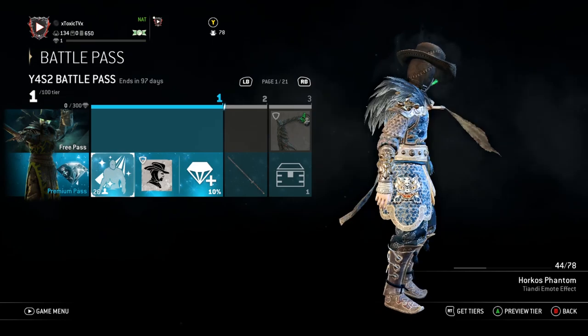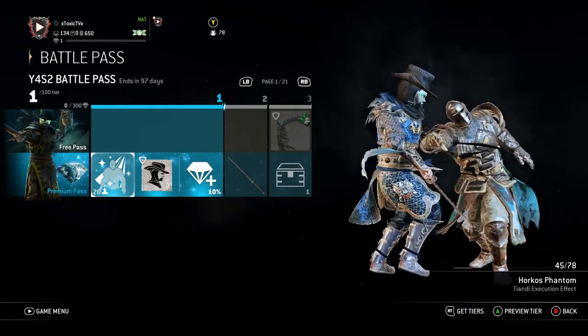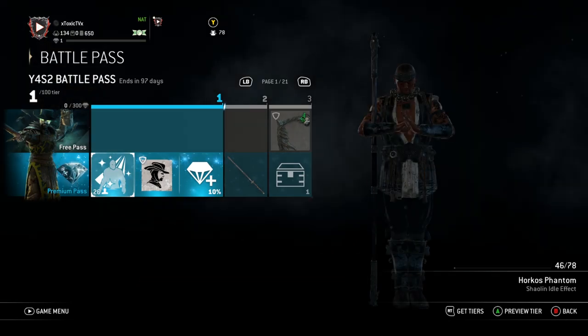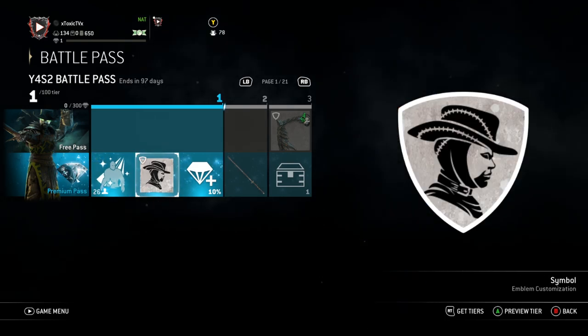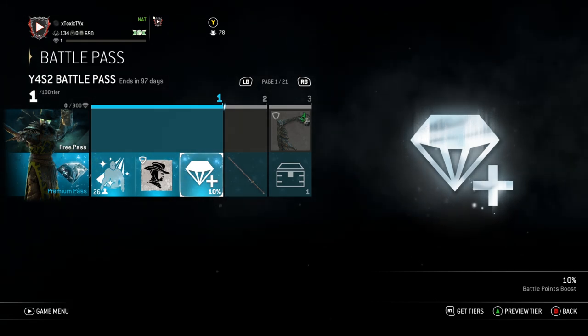Alright, to start it off with Tier 1, we got the Horkos Phantom effect. It looks like you get this effect for idle, emote, and execution, which is really dope. It's a cool-looking effect — a scary-looking man with a top hat. Top hats make me uncomfortable, and glowing green eyes. I like it. You also get a little symbol, stepping up that emblem customization. Plus, you get a 10% Battle Points boost to your Battle Pass to level it up faster.